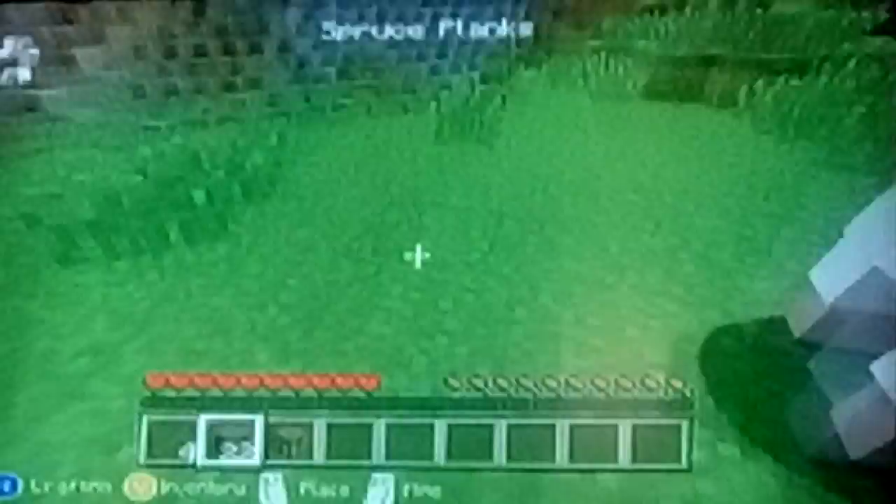You press X on this button here and you will get brought into the crafting menu. You will craft some wood by pressing A, and from there you can either craft some sticks or you can start building a house. I'm going to start building a house now.